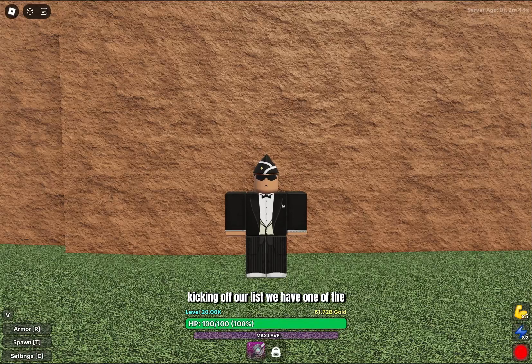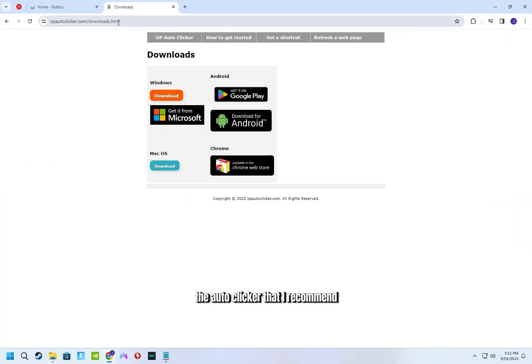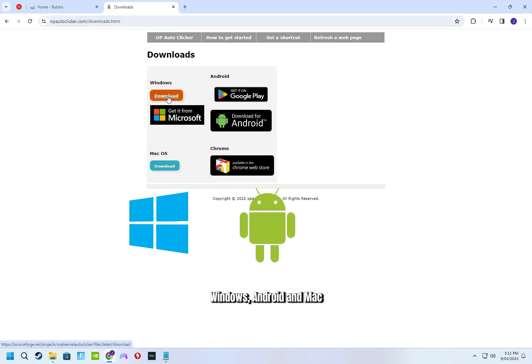Kicking off our list, we have one of the most essential tools when it comes to the majority of Roblox games. The auto-clicker that I recommend and personally use is OP Auto Clicker, which can be downloaded on Windows, Android, and Mac.